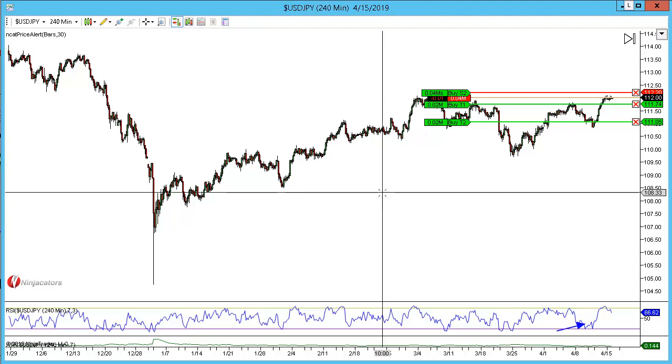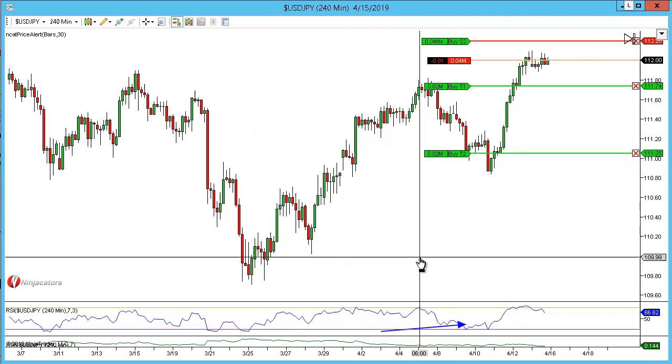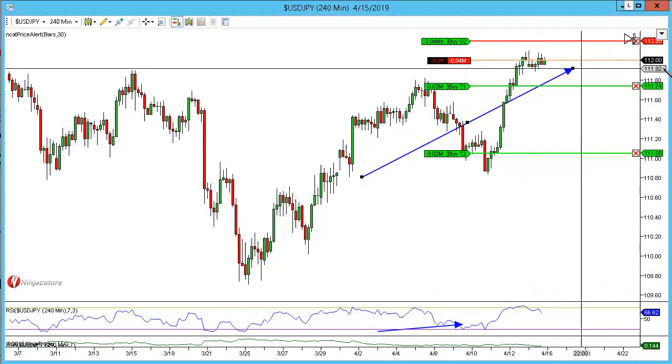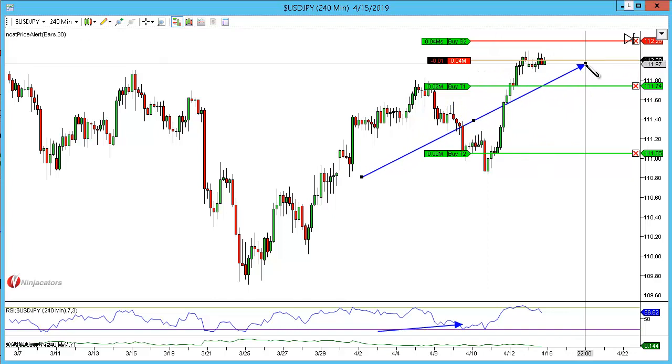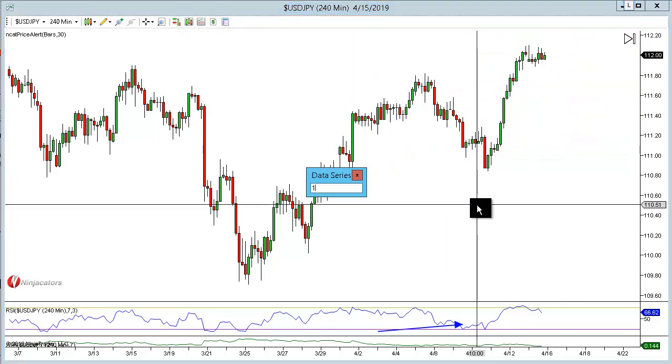This is the dollar-yen on the 240 and we have a double top that's formed. I've actually waited a little while for this just to hold the structure level, just to make sure it's occurred at that 112 psychological level. This is a very well respected level within the market. I'm going to remove the orders because we are going to go for two targets here.